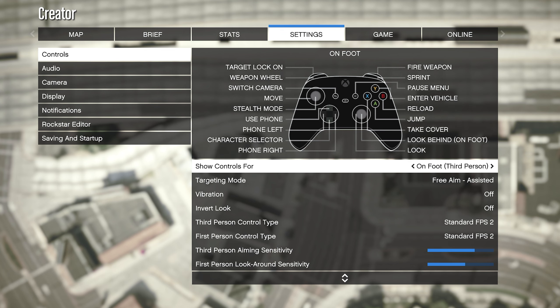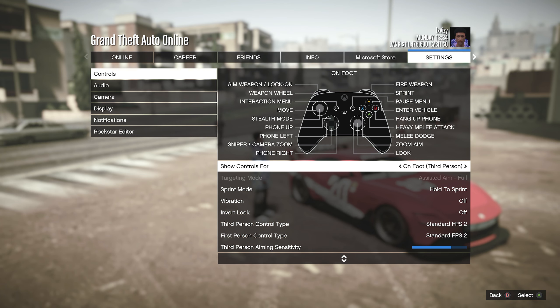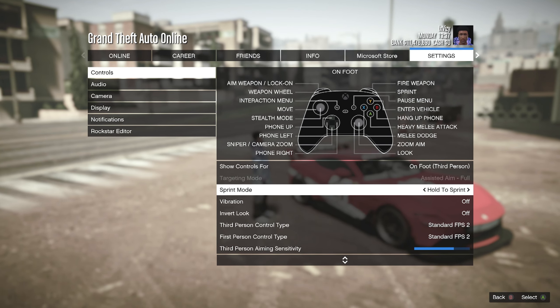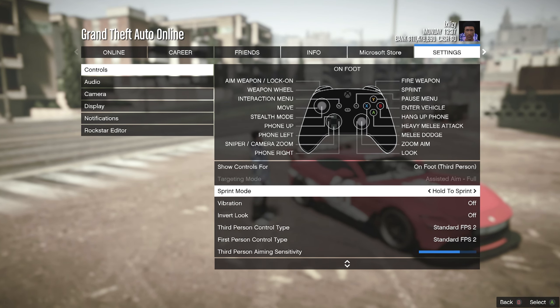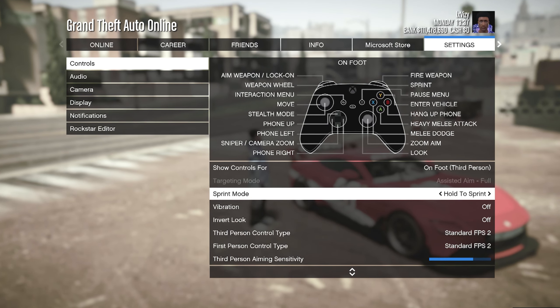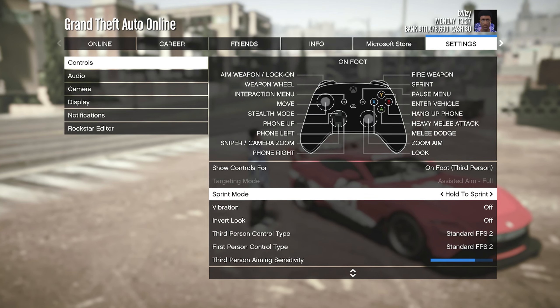I will be going over these settings very quickly, but just before I do, there is an additional setting you can only change in a GTA Online session — the new Sprint Mode setting that was recently added. I would recommend you mess around with this and try either option. If you hate spamming the Sprint button all the time, I would definitely recommend changing it to Hold to Sprint.